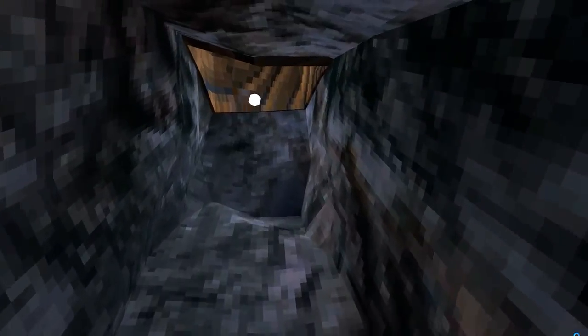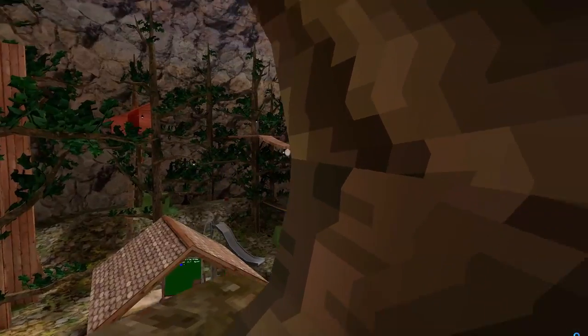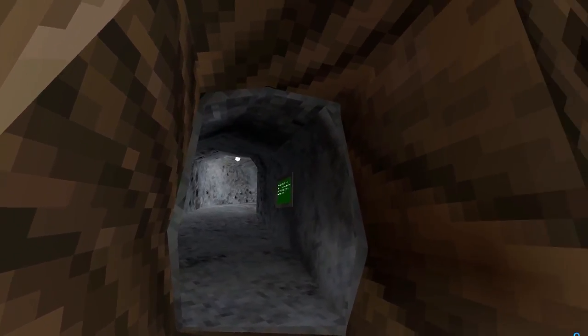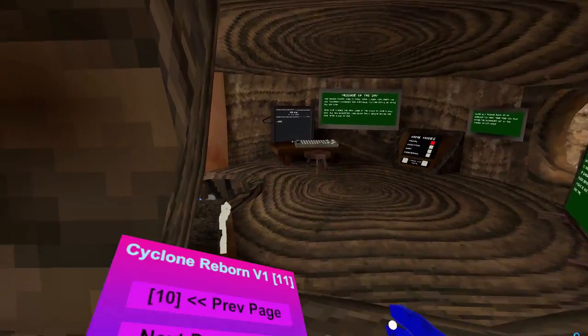The next mod is Disable Try-On Room Trigger. So say you're in a forest lobby and you want to go to a city — if you go in the city, you go in a different lobby. This just turns it off so you're still in the forest lobby.